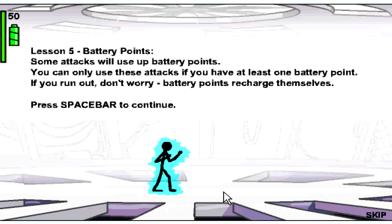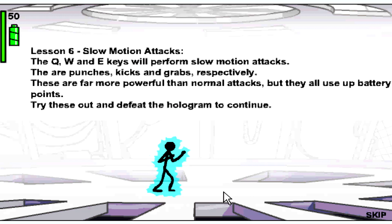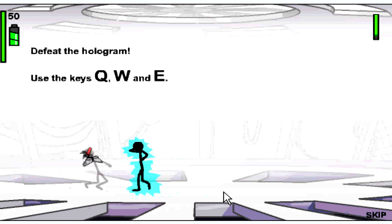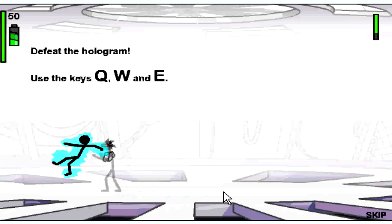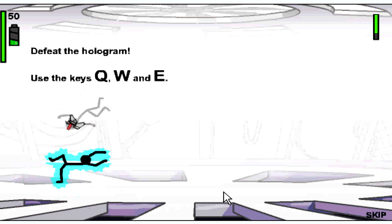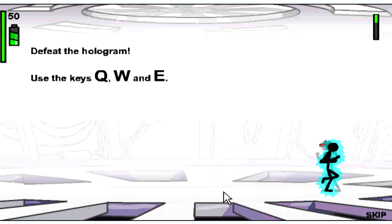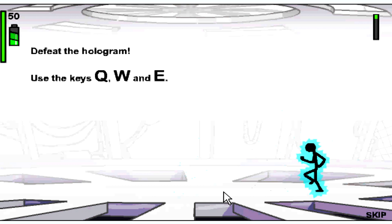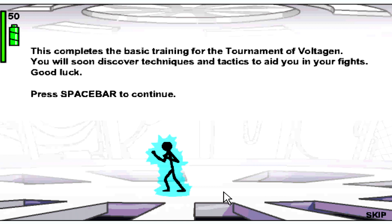Some attacks will use battery points. You can only use these attacks if you have at least one battery point. If you run out, don't worry, they recharge themselves. Q, W and E are slow motion attacks - oh, I like these slow motion moves very much! Very cool. These will also modify. This completes the basic training.